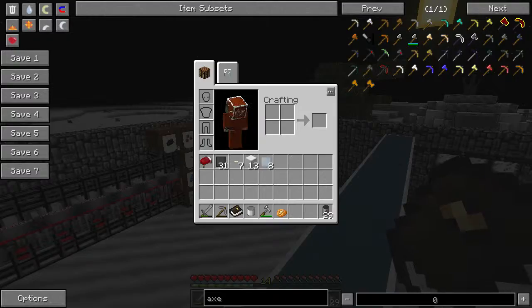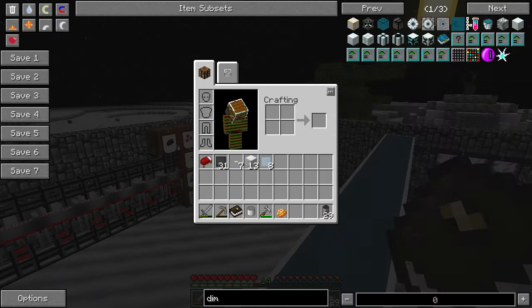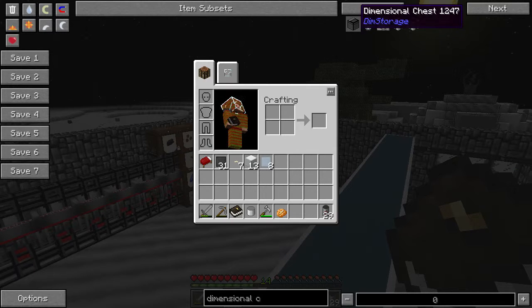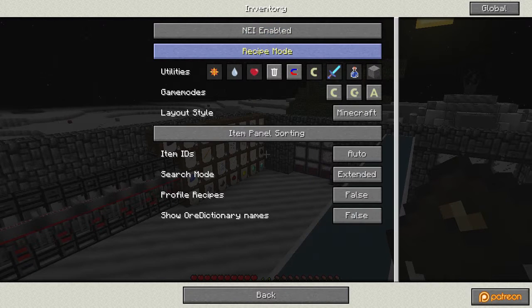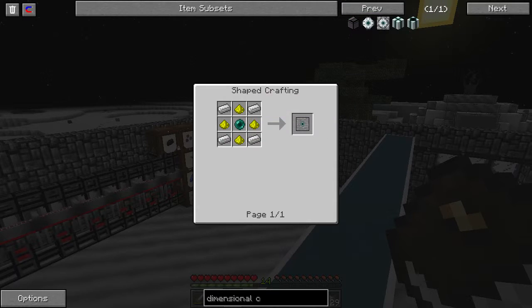I wonder if we can make a dimensional chest. The dimensional chest requires ender pearls, right.